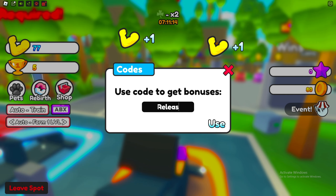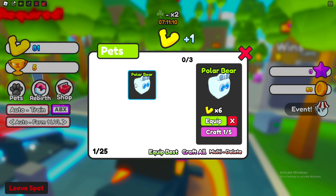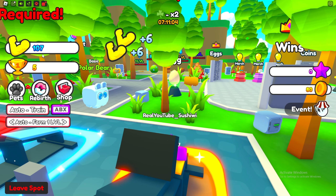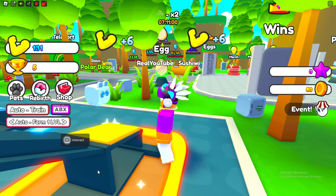I just figured out a code — we got a free pet and that gives us times-six strength. Look at how much strength we're getting! We're at a hundred strength already. That is actually insane.